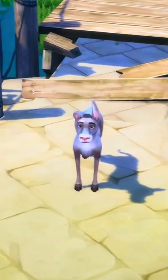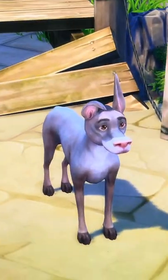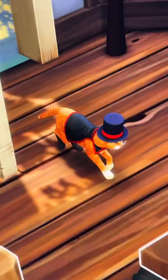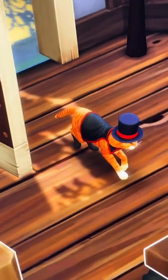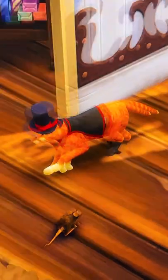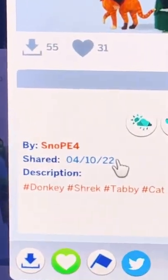The next one I have to show you we used in a recent Shrek build and gameplay that we're doing, and that is Donkey. Donkey looks a little more charming than we know he is in real life, but so fun. And it would be rude to show you Donkey without showing you Puss in Boots — wearing a little hat and of course little black boots. Both of these were created by Snow PE4 on the gallery.